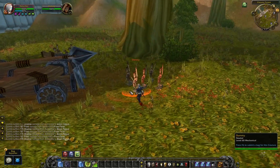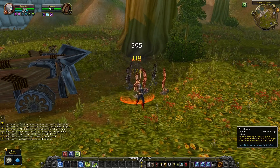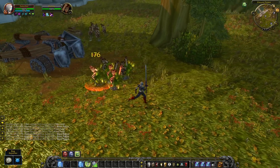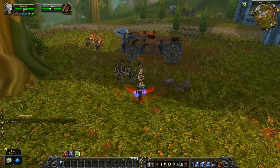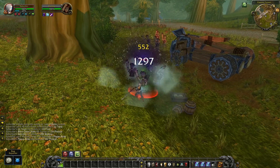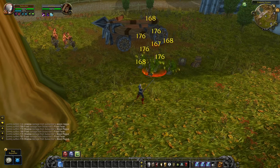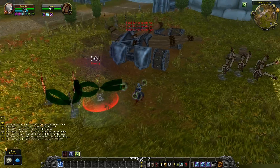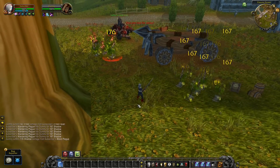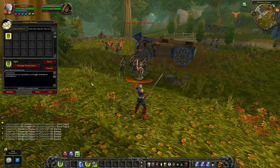Would you like to do a lot of AoE damage with just one macro instead of having to use Icy Touch, Plague Strike, and then Pestilence separately? You can cast these 3 spells in the correct order by making one macro. As you can see, I press the macro 3 times in a row — applying Icy Touch, Plague Strike, and spreading the diseases to all other targets. Remember, you can always find these macros in the description below the video.